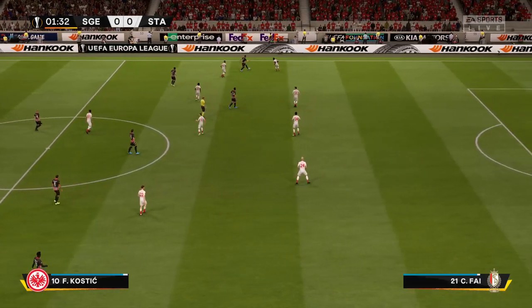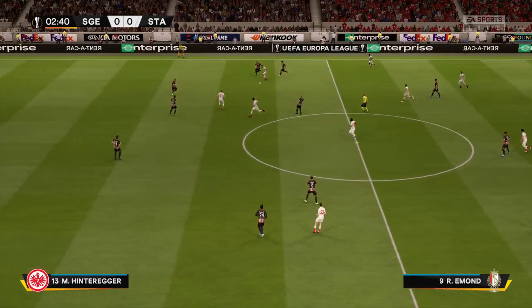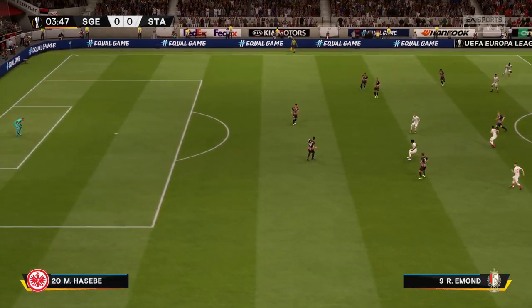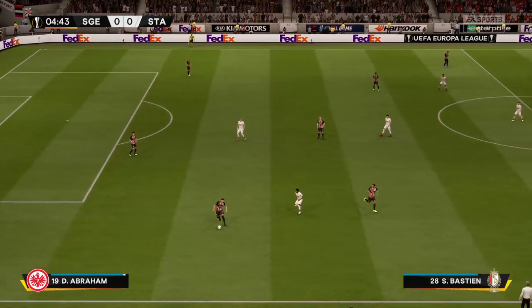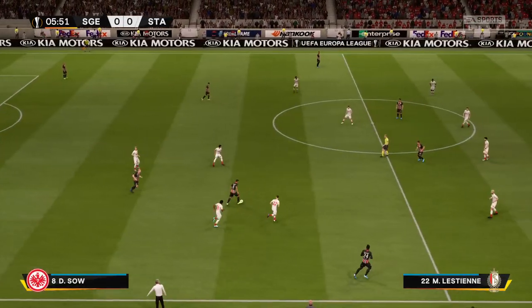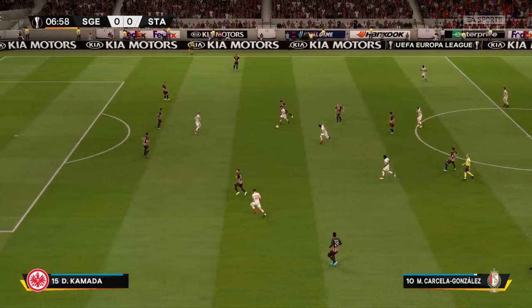Kostic has it. The starting eleven for Eintracht Frankfurt: Makoto Hasebe plays with Martin Hinteregger in central defence, and it's two strikers up front who will look to provide the goal-scoring threat. Looking at the opposition starting lineup, they're thinking 4-3-3 — one central striker, Derek. The width comes from the wingers who will stay high and wide, a very narrow midfield and a conventional back four.